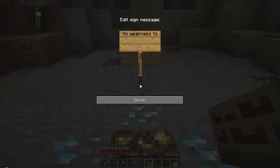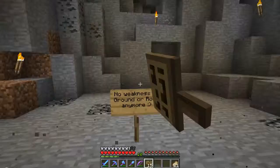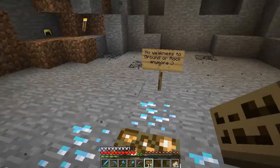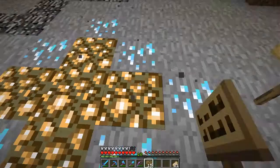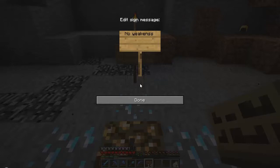I'm going to write 'no weakness to ground or rock anymore' on each side here, because her skin is an Arcanine — it's a Fire-type Pokémon — and Ground and Rock are two of its weaknesses. So I removed all the rock and the ground. And knowing her, she's gullible, so she will fall for this. I'll even spell that one wrong: 'no weakness to ground or rock anymore.'